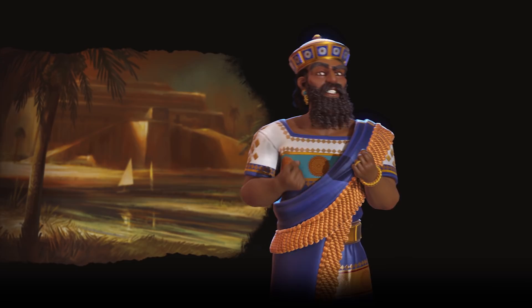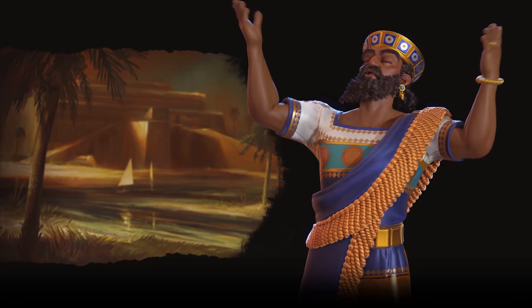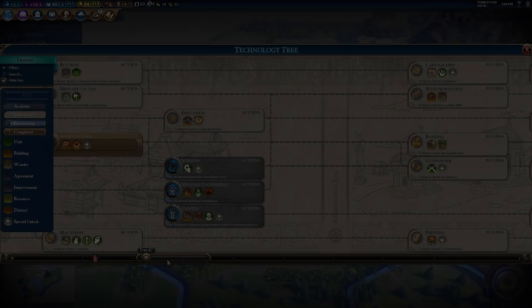Hammurabi leads Babylon in Sid Meier's Civilization VI. Best remembered for documenting his lawful alignment in Hammurabi's Code, the ancient ruler was also dedicated to building infrastructure and improving the lives of citizens through scientific innovation.